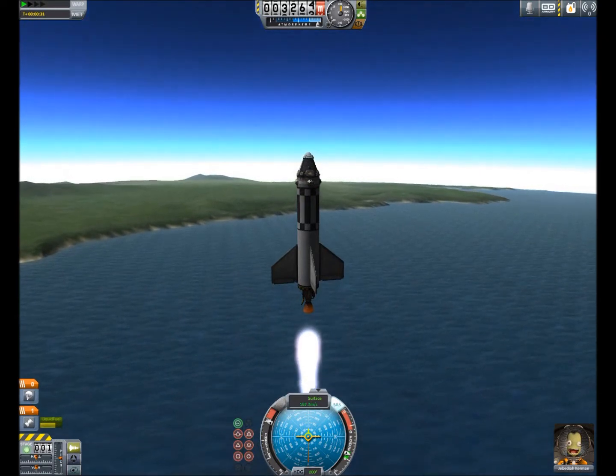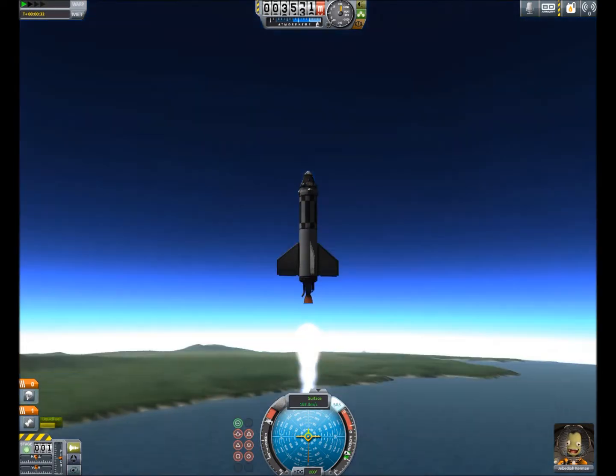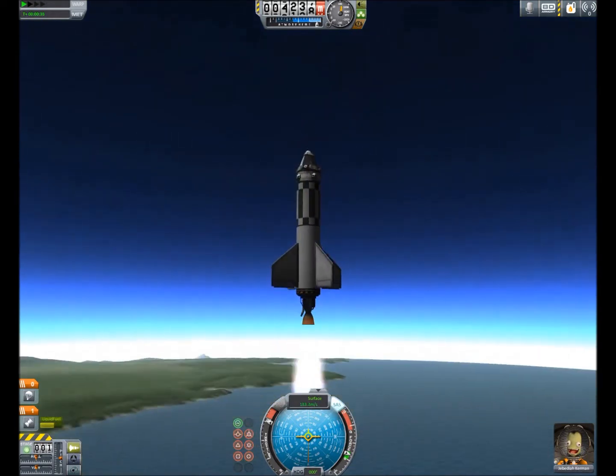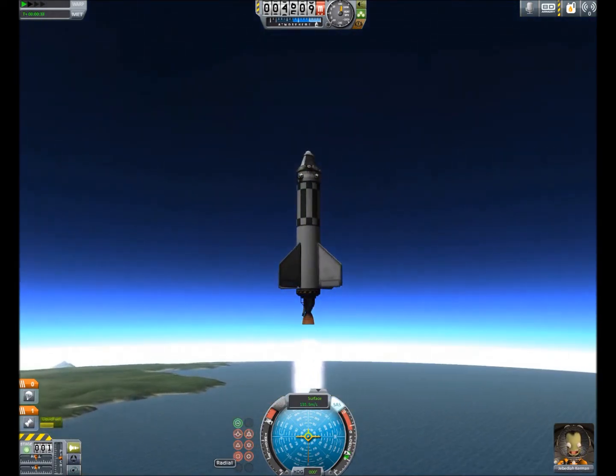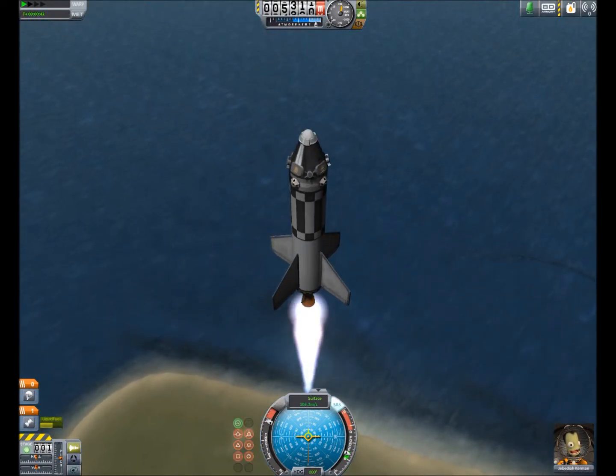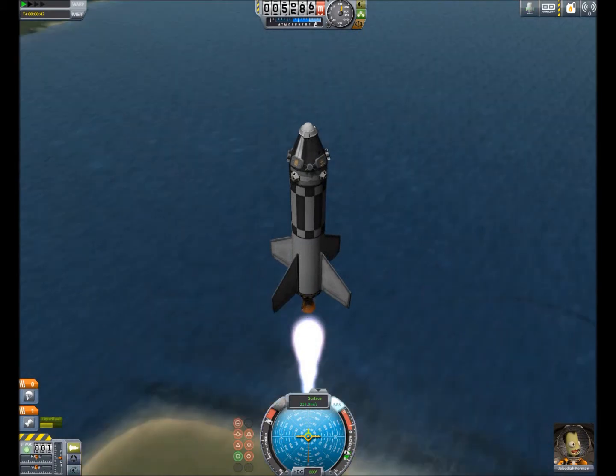If you wanted to go straight away from the planet and keep a straight path, that means you would be pointing towards the prograde no matter what. You would click radial, which is directly at zero degrees — radial is right there even though you can't see it — and you would click that.